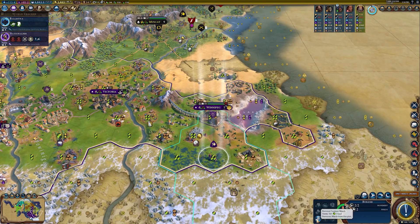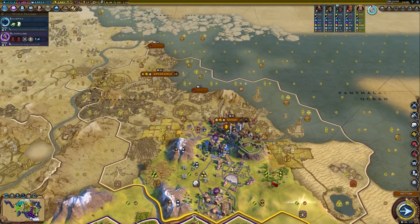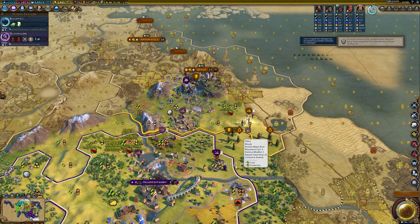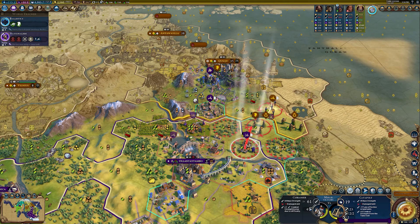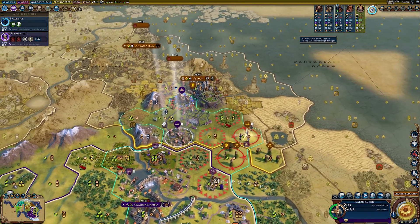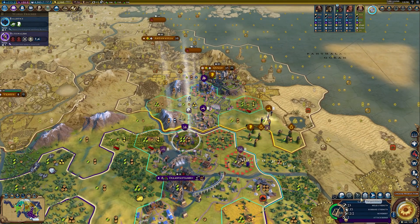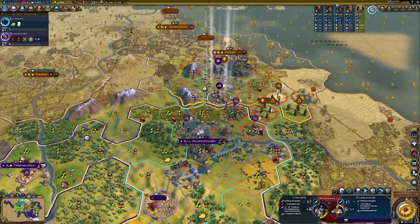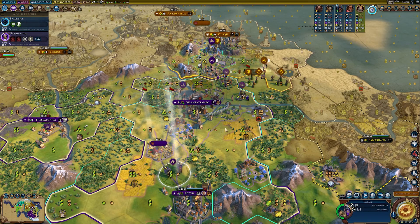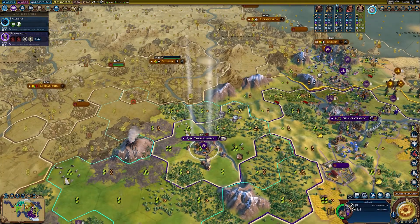Definitely need to heal up these units. Let's get rid of the marsh — got some more population, lots of food. Hopefully my Tagma will be okay, but he's come in with a whole bunch of units. Warrior monks all over the place. Can't attack anything — major defeat there.